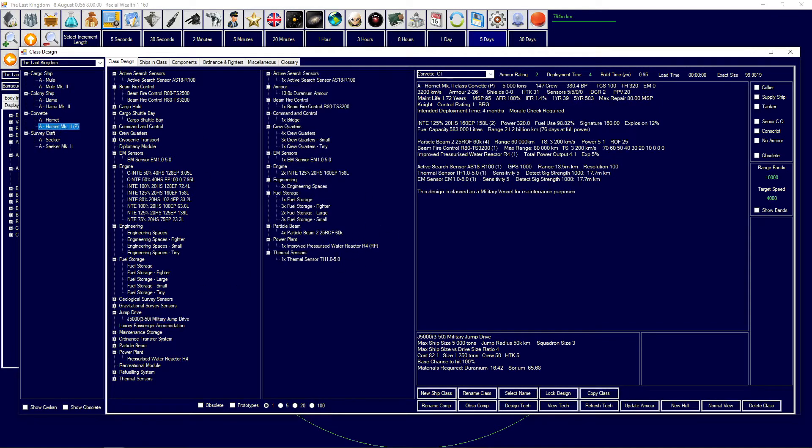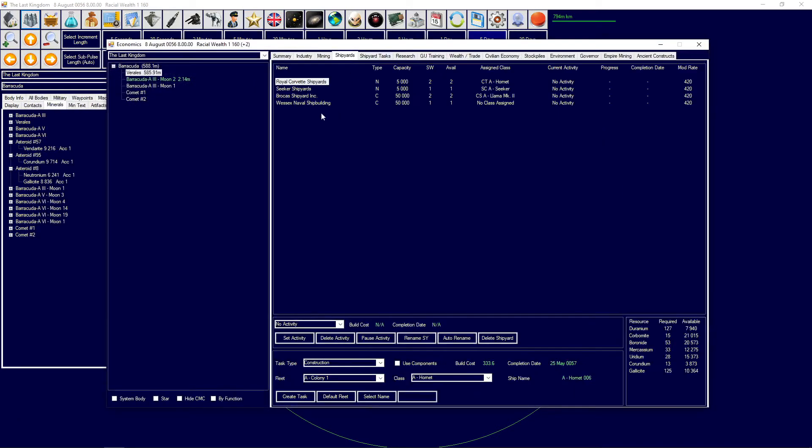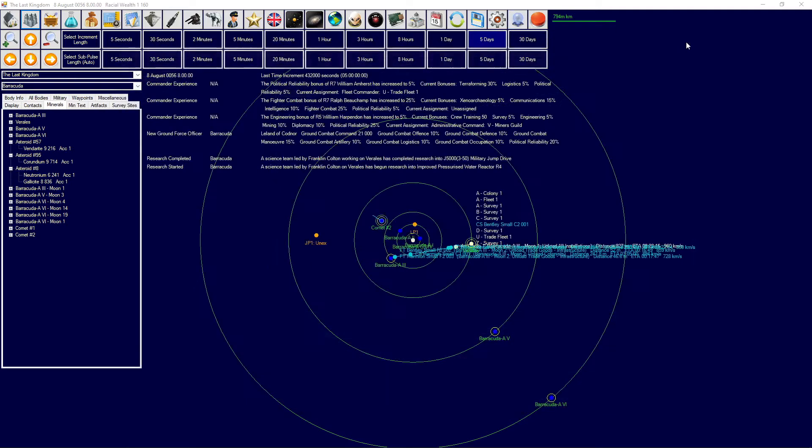Over here we should be getting the pressure water reactor rather soon, but I believe we need to go over here and retool the shipyard. It may take a little while — it's going to take until February — but after that we're going to start retooling the survey vessels and start sending them out to where they need to be.